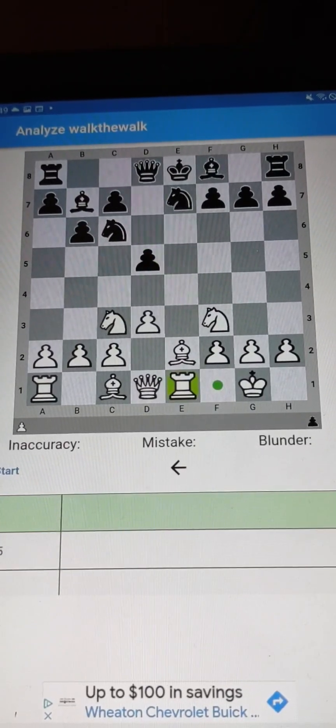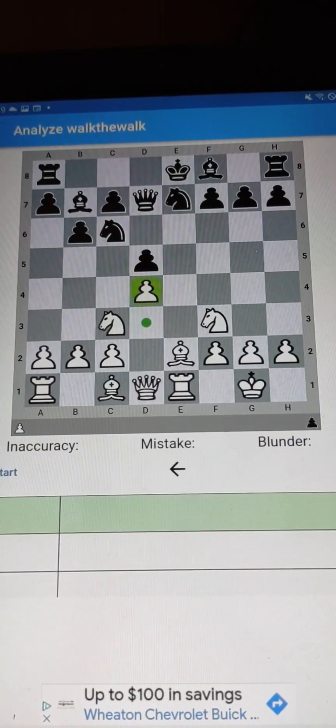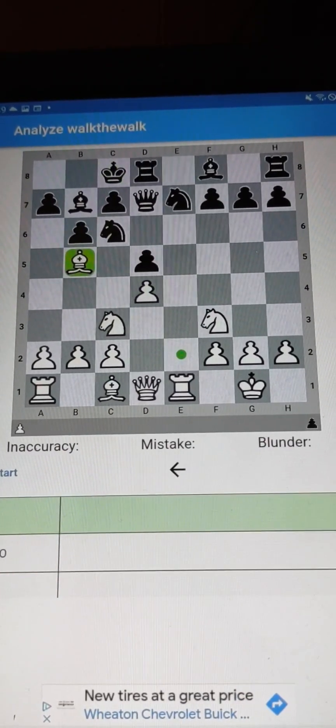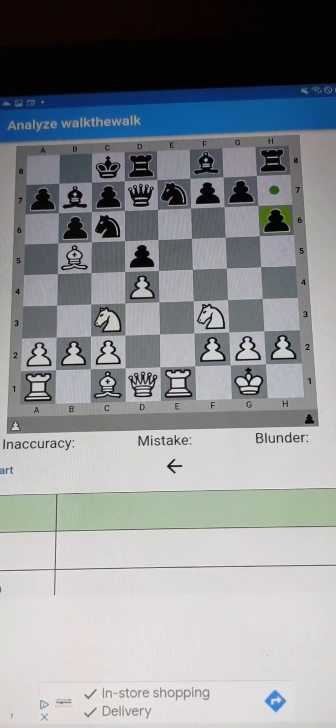First, we open up the center. Next, we set up the rook. Next, we set up the trap. So the trap is coming — and here it is. There's the trap. We've got the pin.